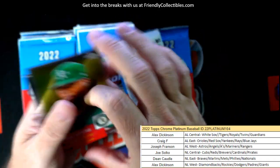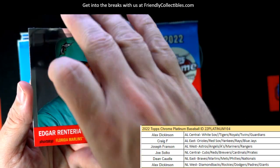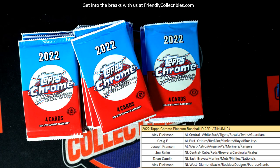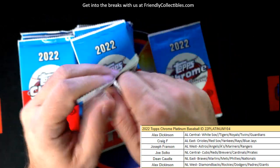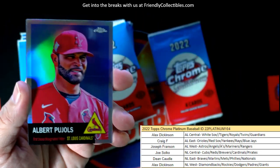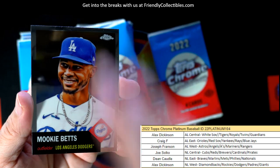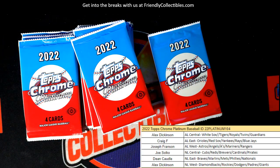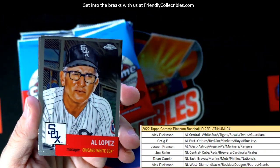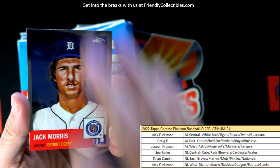Looks pretty easy to get a good return on investment on this stuff. Frank Montas here, Edgar Renteria. We got Chris Bassett and Josh Winder. Don Mattingly. We got a pull-holes refractor. Mookie Betts — he's in the MVP race talk. Cunha and Freeman are the top two, right? Josh Lowe, Jack Morris.